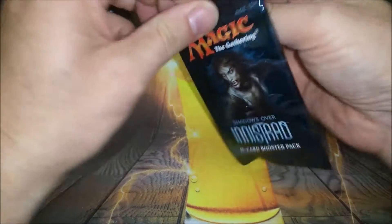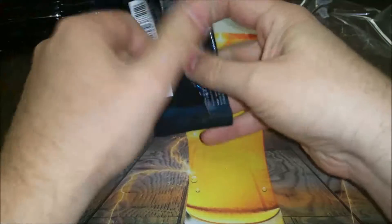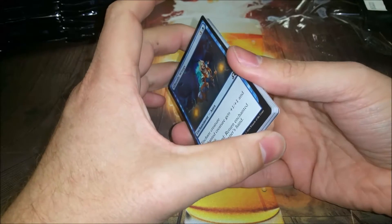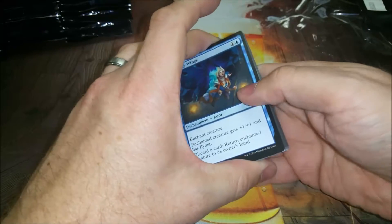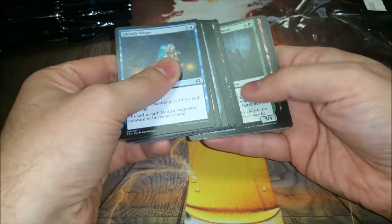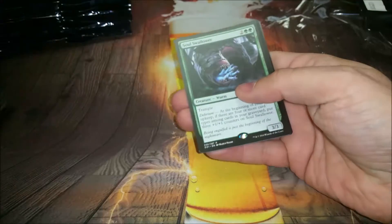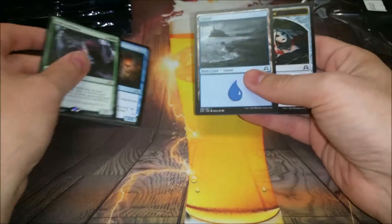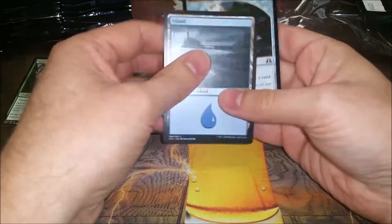I did get to draft it once - green white humans with a slight werewolf sub-theme, and I had Tamiyo's Journal and even walled mysteries for a nice little combo, so that was fun. The rare is Soul Swallower during Sleuth and a clue token.